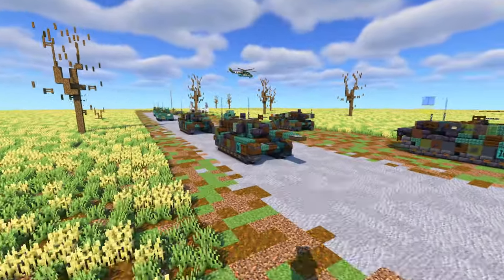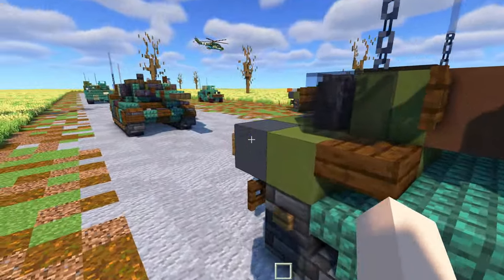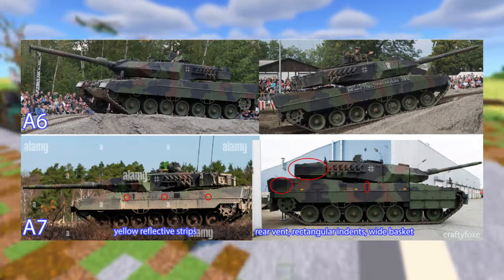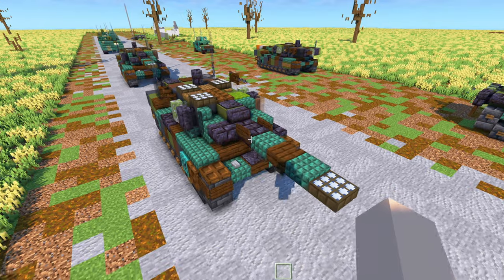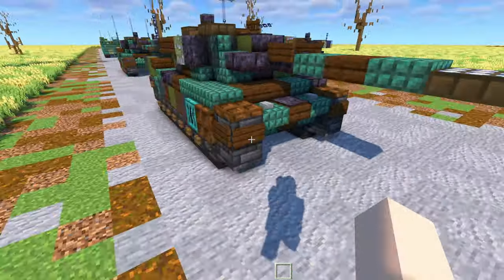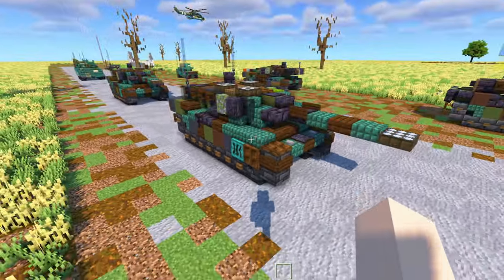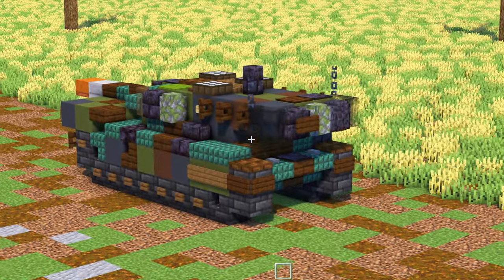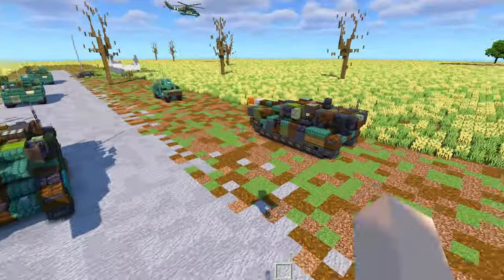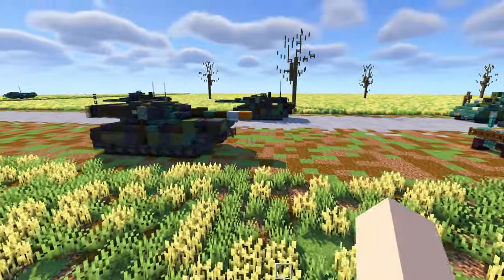The 2A7 is pretty much the same thing — it's just a minor detail, like a vent on the side. It's armed with a 120mm smoothbore gun. We have headlights in the front, and some side armor here which can drop down in transport mode, which I actually have right over there.